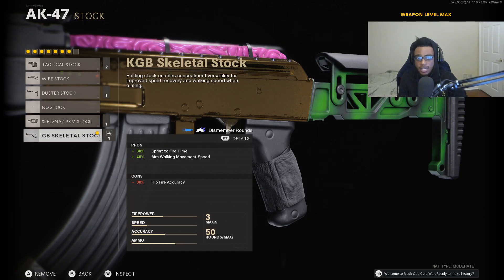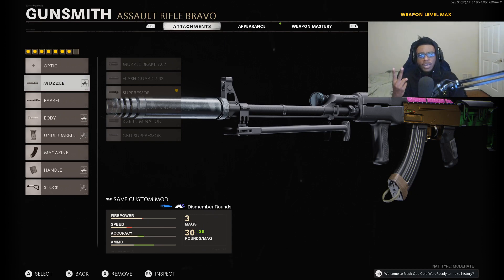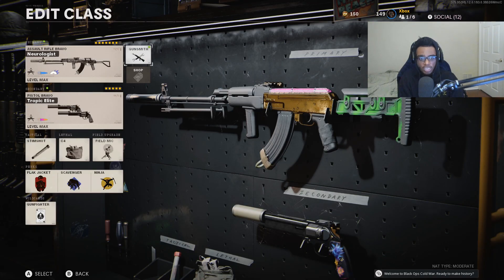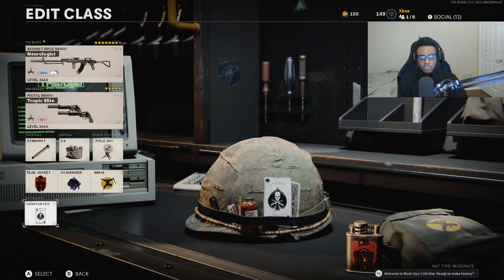The AK-47 has been untouched during this update, which is honestly good — if they buffed it, it would be overpowered, and if they nerfed it, it would fall out of meta. I'm really happy the AK-47 has stayed relevant throughout this entire game's life cycle. All these attachments are geared for all ranges, but the AK is going to be a monster at medium to longer ranges because of its very low recoil, and the 20-inch Liberator barrel makes this weapon feel like it's killing enemies a lot faster. For the secondary setup I have Akimbo Magnums, Stimshot, C4, Field Mic, Flat Jacket, Scavenger, and Ninja, all possible with the Gunfighter Wildcard.